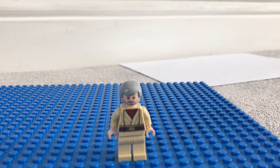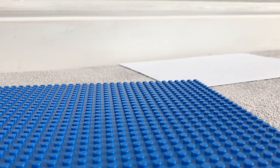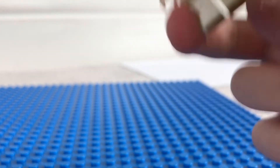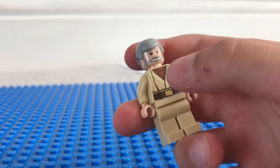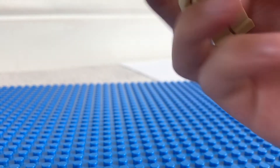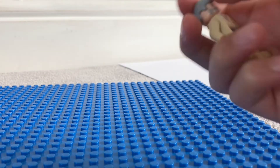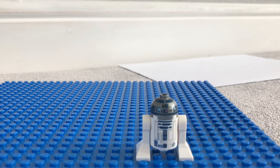Here we have Obi-Wan Kenobi. He doesn't have a back face — only one face. He's got back printing but no leg printing, which might mean he's an older figure. He's got body printing but no arm printing, same as Luke. He's got a nice smooth hair, not like the one Han Solo has.